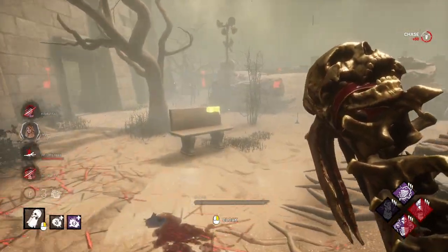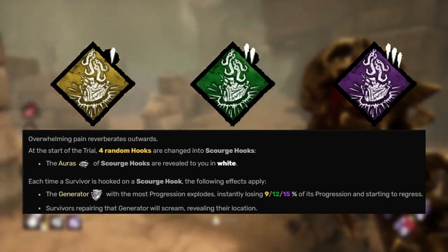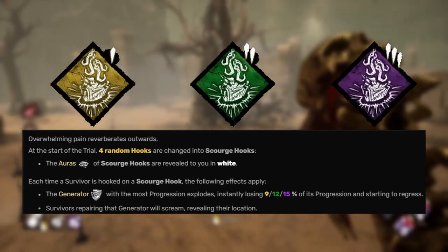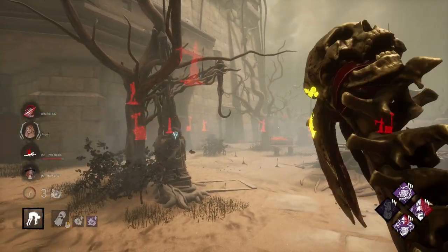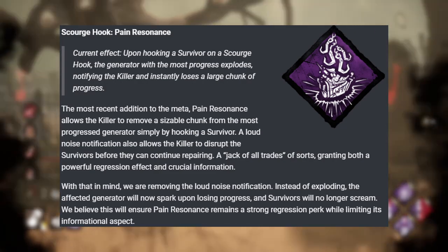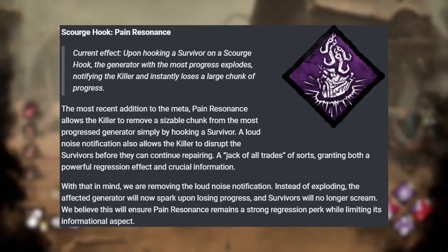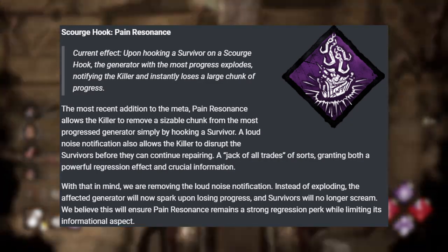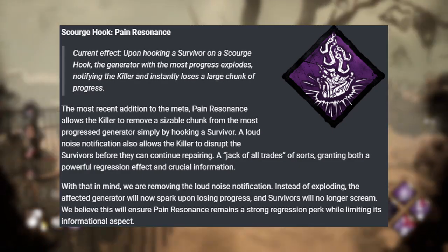The last killer meta perk will be Scourge Hook Pain Resonance. The way this perk works is once selected, four random hooks will become Scourge Hooks. Whenever you hook a survivor on a Scourge Hook, Pain Resonance activates and will explode the generator that has the most progress on it. Additionally, it will let the killer know where that generator is, and if there are any survivors on it they scream out — giving you a bunch of information and gen regression. The only change they're giving to this one is that the gen will no longer give a loud notification and survivors will no longer scream, giving you the information. This perk does gen regression, notification, and vision — it gives so much information for just hooking a survivor. But I'm down with this change; there are enough aura reading perks to go around.